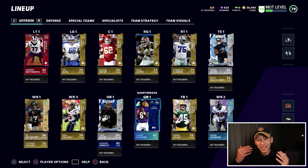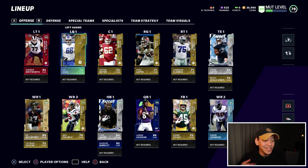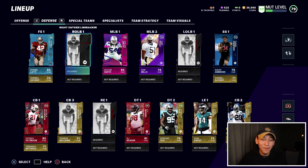After all of that, the offense is looking pretty darn solid compared to where we were at the start of this video. I'd like to add a solid backup tight end, go deeper at wide receiver with maybe a third and fourth option — super fast and glitchy high overall cards — and give the offensive line a little love, maybe moving them up to lower-tier elites. Overall I'm really happy with where the offense is at.